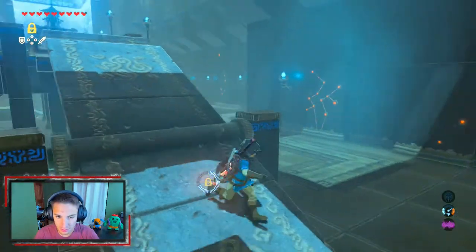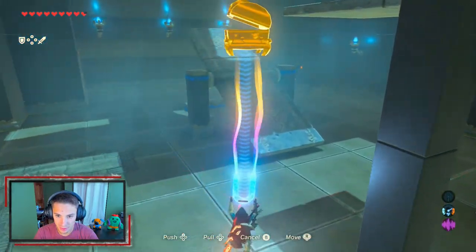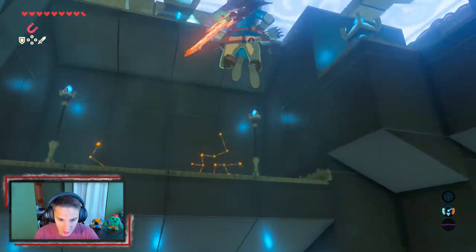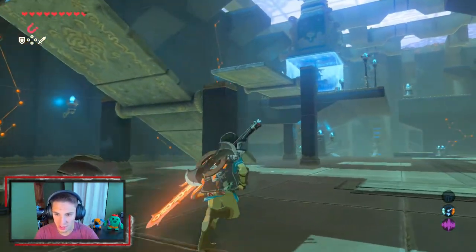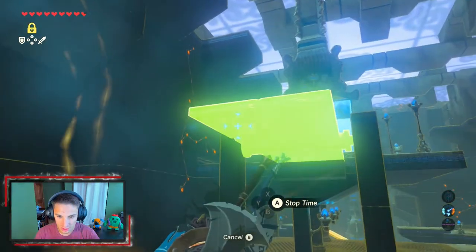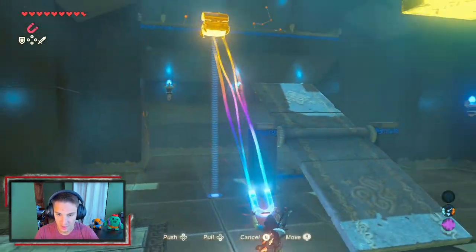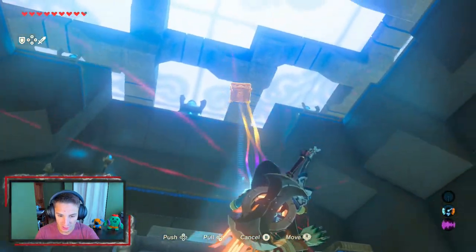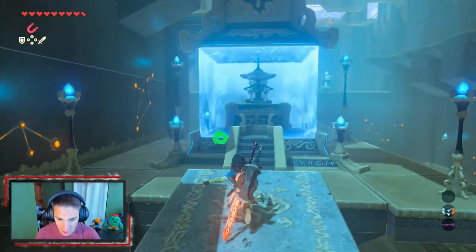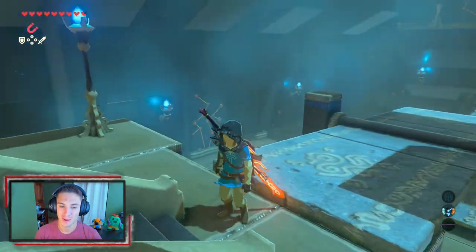The last puzzle: if we bring the platform forward a bit it shows a trajectory and we can potentially use it to boost ourselves up. We're not too worried about that last chest. We use stasis then magnesis — trying to grab the chest but we're running out of time. We decide to just launch ourselves and glide the other way. We get up there — yes! That's how it's done. I think we're actually supposed to launch ourselves up and then use stasis to glide back, but that works, we'll take it.